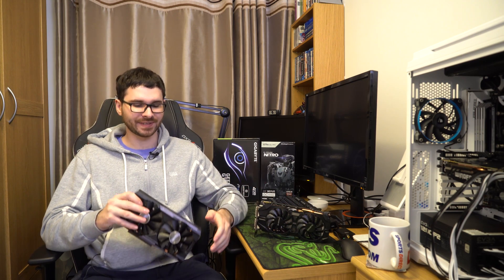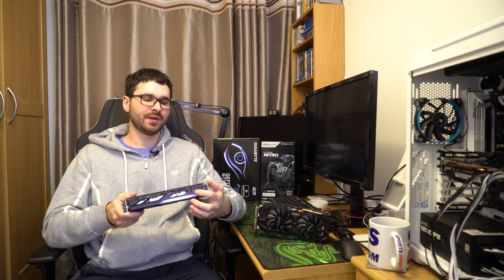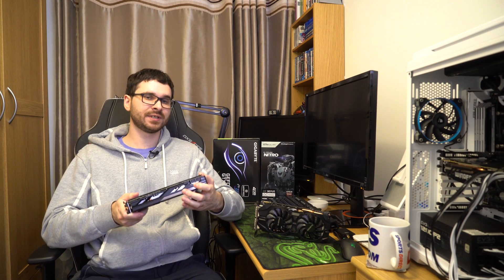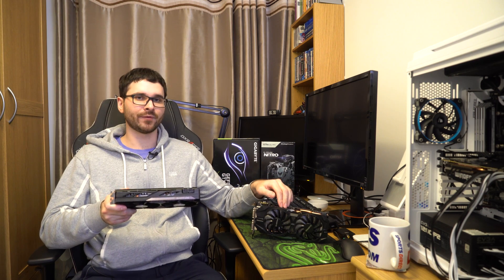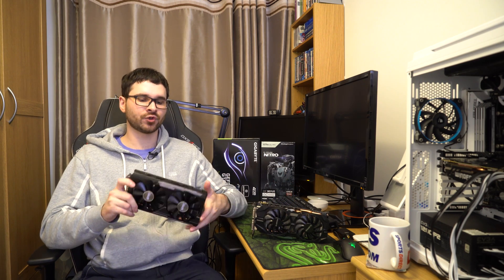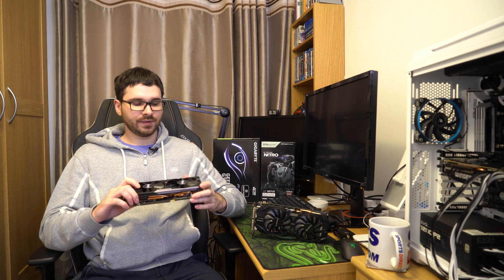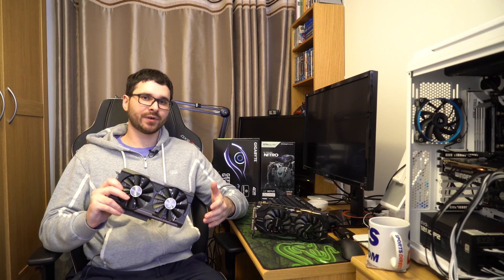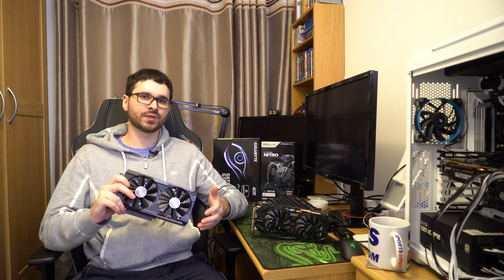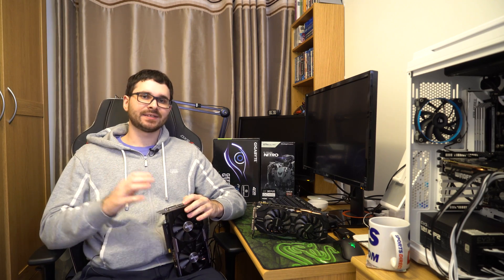A couple of things I want to point out is that power delivery is about the same. So here we have two 6-pin connectors at the top, same as on this card, but obviously this one is more power efficient, being a Maxwell architecture. This is a Tonga GPU inside here. But it's not all about power consumption and temperature, it's also about the performance. So how do these two compare if we look at FPS? Let's have a look.